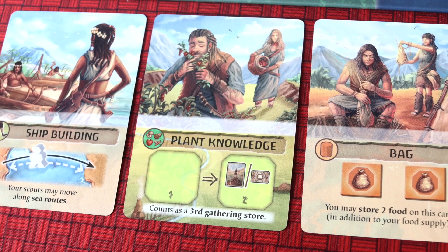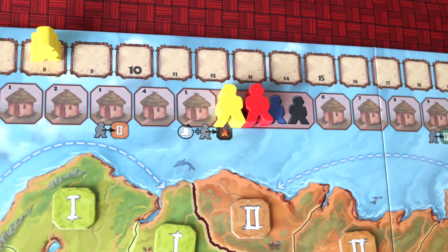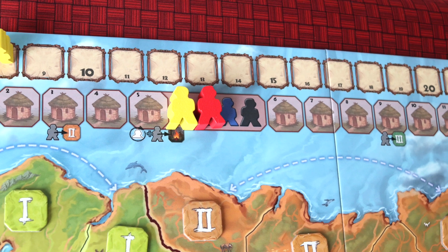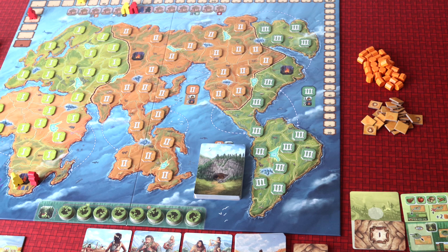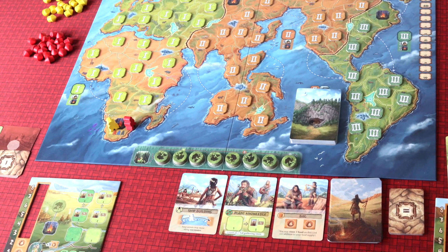If you collect forageable things, you unlock inventions which give you extra abilities — like using shipping routes, more gathering space, or more bags to hold food. All those are ways of set collecting to make your main goal easier: getting food to build huts. The first area unlocks after three huts have been found, and you get to immediately place a hut when you find one. The next area opens up with better tiles, you unlock another worker so you get two actions per turn, then the third area opens. The game becomes about moving to different spots, getting food, and building more huts.